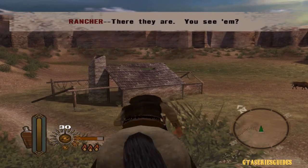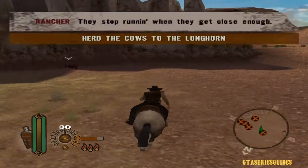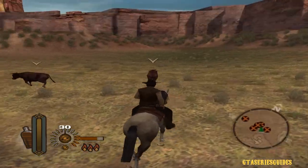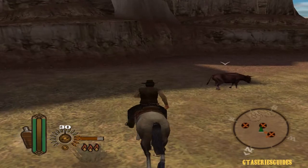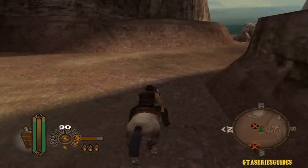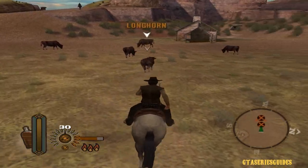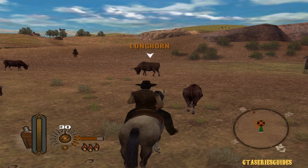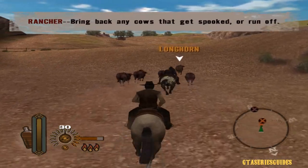There they are. See them? Now, the first step in herding is to drive the cows — they'll slow down when they get closer. Once you have the herd together, steer them so they have nowhere to go. Follow the herd to the corral, and bring back any cows that get spooked or run off.